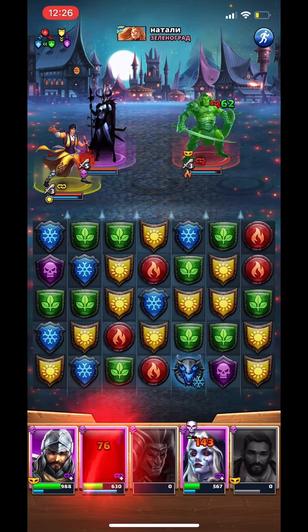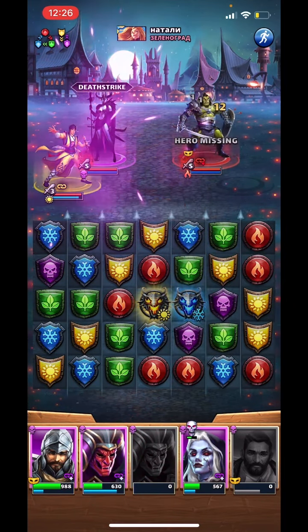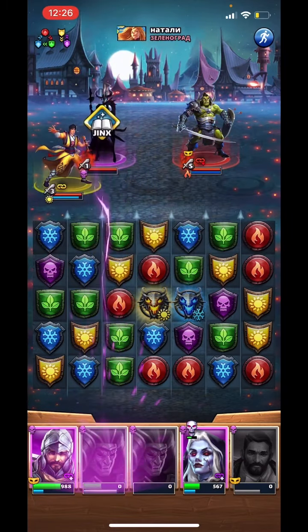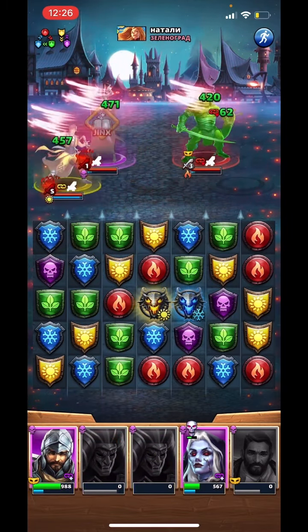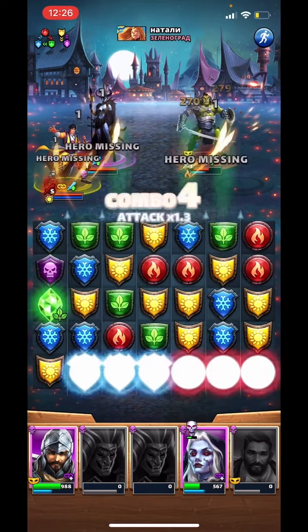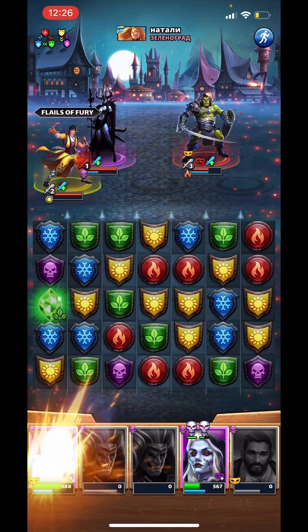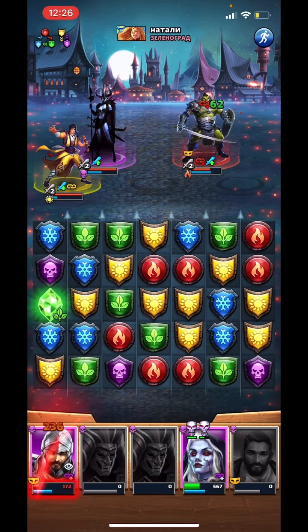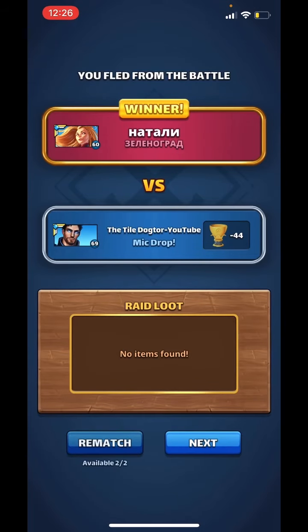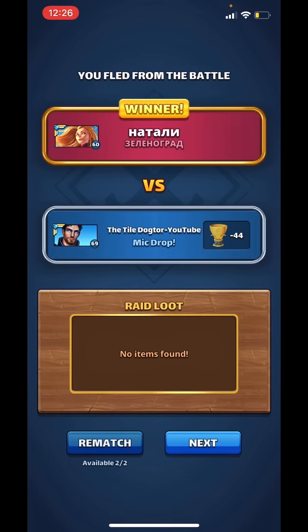That's Burrill dealt with. He was a surprisingly good tank. He had 900-something — was it 890? He had a ridiculously high defense anyway. We'll flee and rematch so we can see. It was 976. I mean, Jesus.